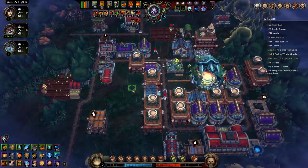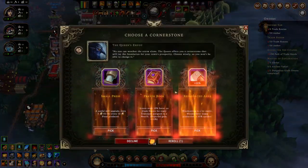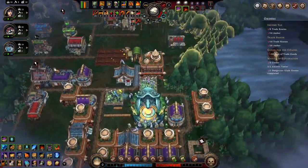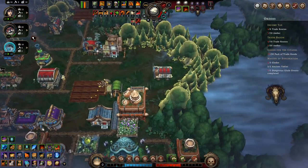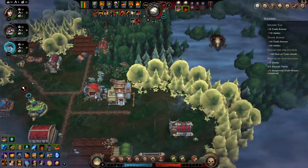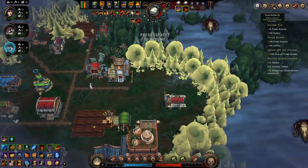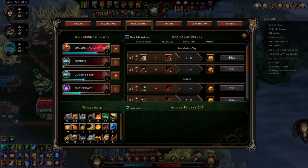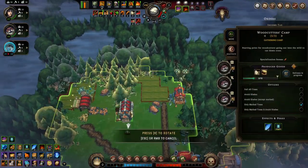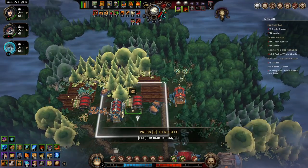A couple more houses. What have we got here? Oil for flour. Trade routes. Another plantation there.